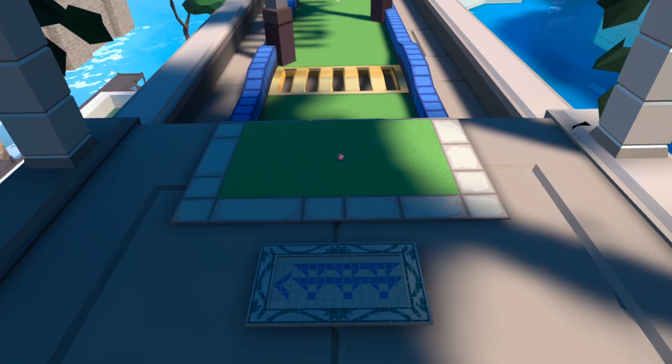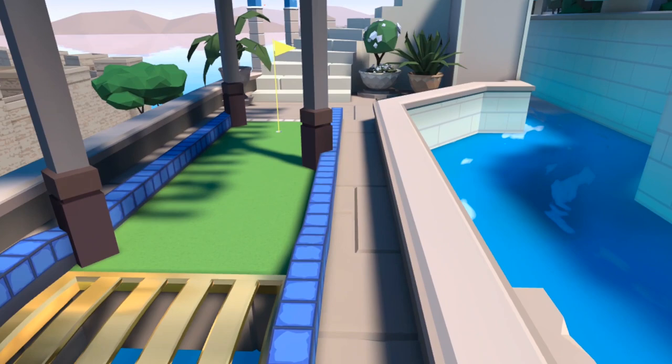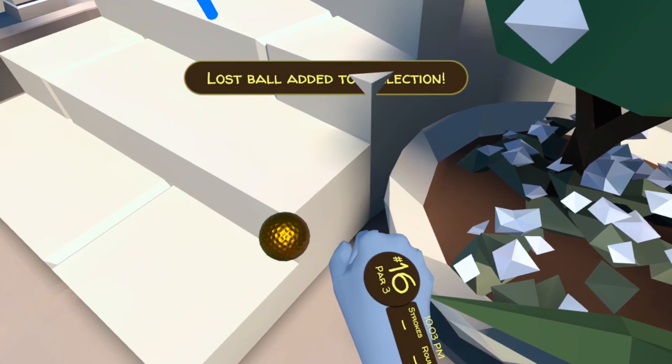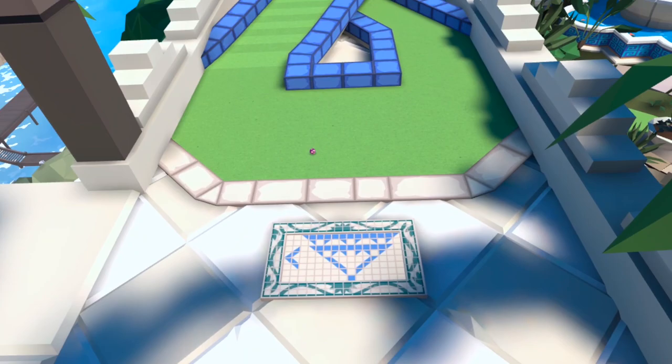For number 16 we're continuing with the plant pot theme. We want to go beyond the end of the hole where we've got two plant pots on the right hand side — the left of those two is our shiny gold or bronze ball.